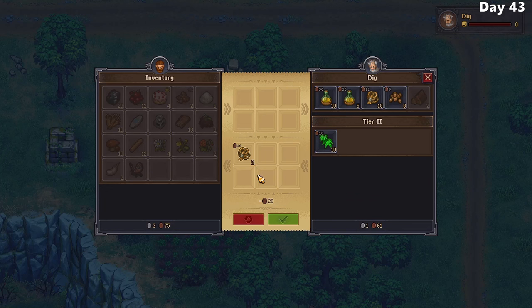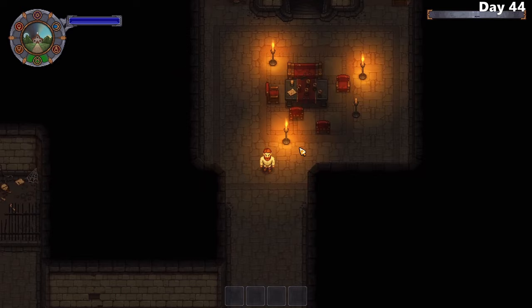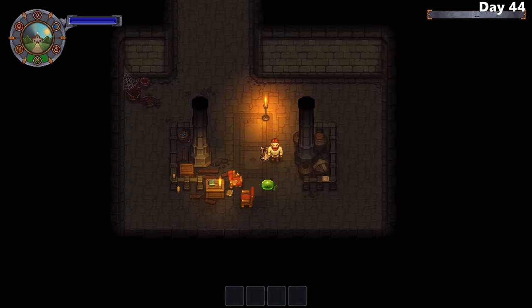I also purchase some hemp rope from Dig and craft the sword, which increases my damage. Maybe now I'm ready to take on the dungeon. I enter the dungeon once more, much more prepared than I was last time, and discover that enemies actually stay dead - so the first level is a complete breeze. My sword does a lot more damage than the beginner one, and I can actually take a few hits with the armor, making this a much more pleasant trip.